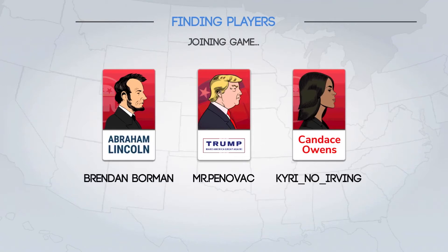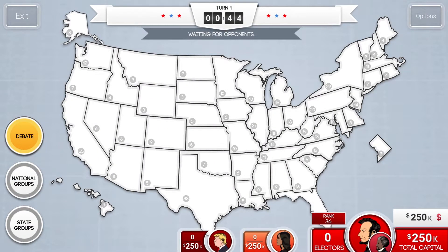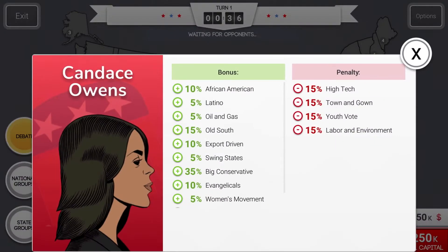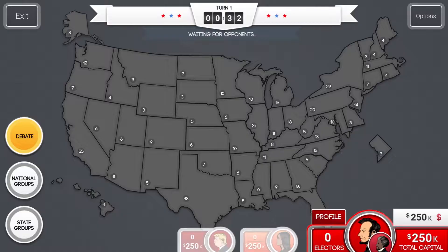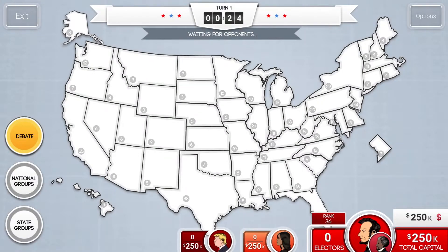Hey guys, it's Brendan Borman back for their 270 video. Today I'll be playing as Abraham Lincoln, taking on a Donald Trump and a Candace Owens in a three-player match. I typically don't like three-player matches, but I saw that there were two Republicans in the lobby and I wanted to be Lincoln, who is also Republican.